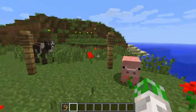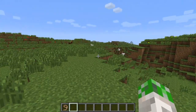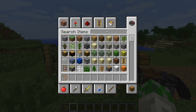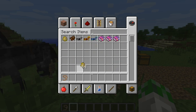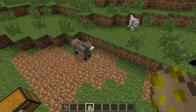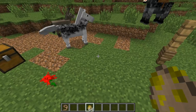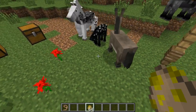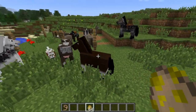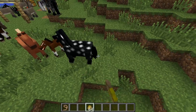So first of all, where are the horses? They'll be spawning somewhere. There are all kinds of different horses - let's quickly get some going. There's a donkey, and they have different hit points and different speeds. The donkey, for example, we found out is pretty slow but has good hit points. And look at that - there's a baby one, and multiple donkeys, a white one, a brown one.